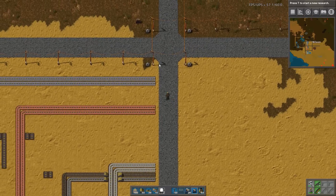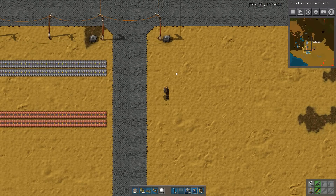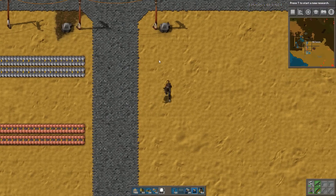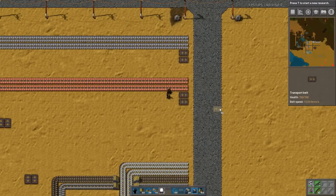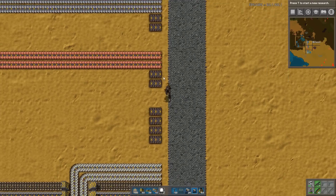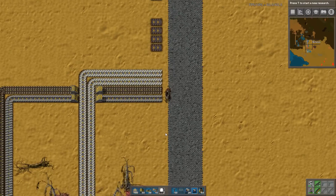Now let's look at the main bus. It has several attributes. The main point of actually building the main bus is that it makes all materials readily available — instead of figuring out how to route copper from one end of the base to the next, it's right there. You feed it from one side and pull it out to the sides. The basic idea is four lanes, two spaces, four lanes, two spaces, four lanes, two spaces, and so on.